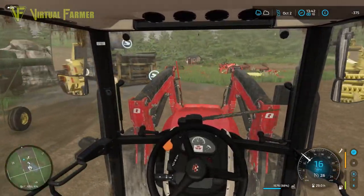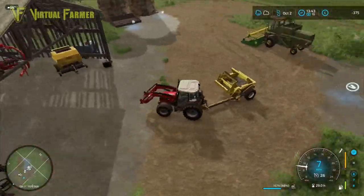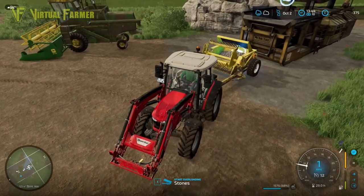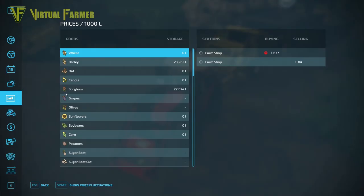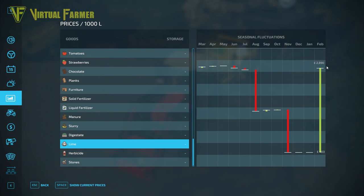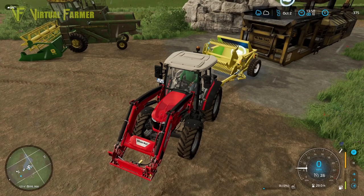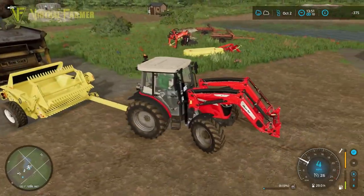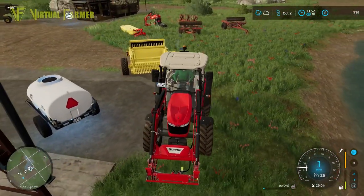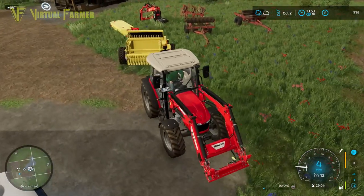Let's head back to the yard and get these tipped into our stone crusher. As we're out of money this won't actually process them at the moment, but that's not a problem because we don't need to process them quite yet — we're looking to get these processed just in time for the top selling price. Let's tip those in and take a look at the price for lime. It's currently 1,637 but it reaches 2,890 in February, so that's when we're looking to sell. It goes as low as 403. We're not looking to sell till February — when we do, that's going to bring in a huge amount of cash.